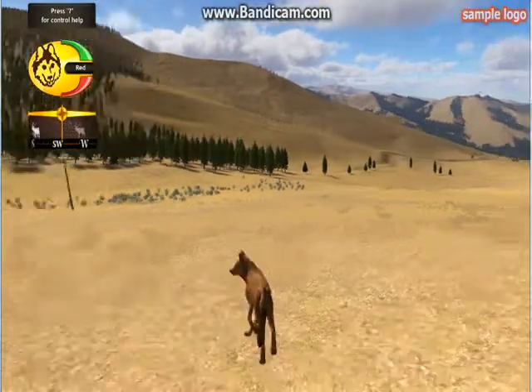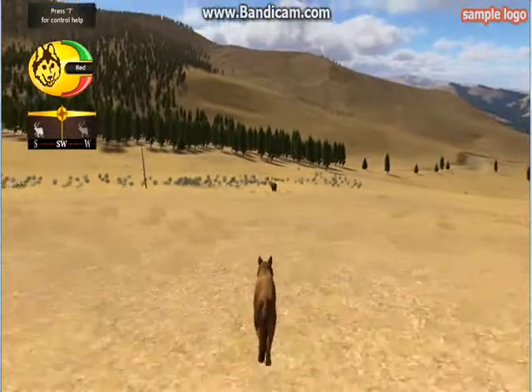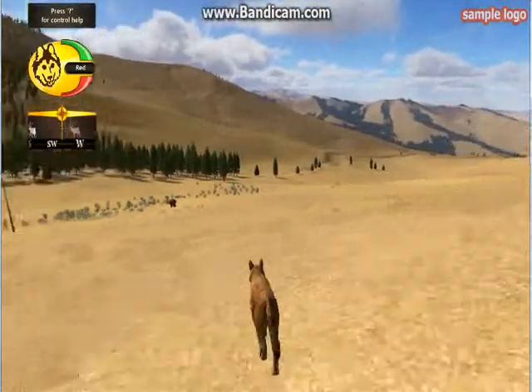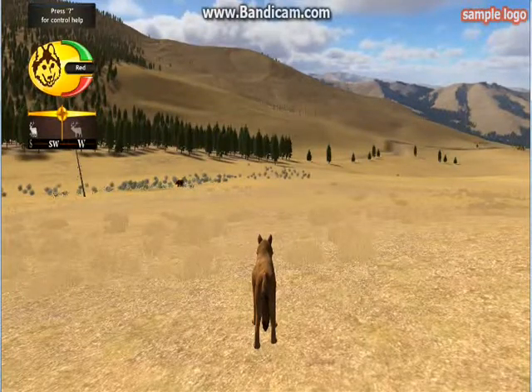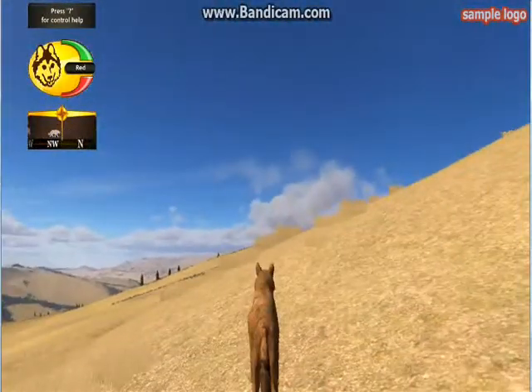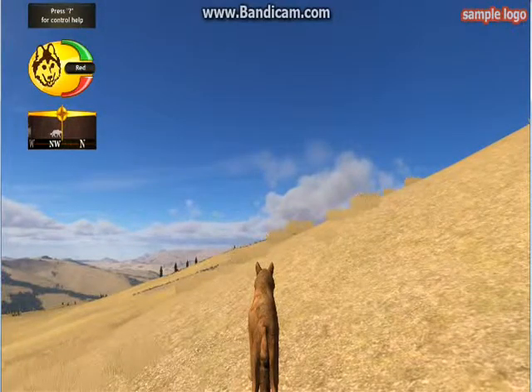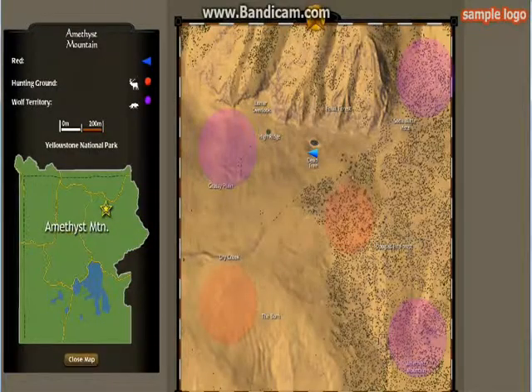The bottom is your hunger — so when it goes low, bears will run away from you on this mountain, unless they're protecting food. But in Slough Creek you'll find out. The top is my stamina, which goes down when I run. The compass is below that, and you can press M for the map. This is me on the map. Hunting ground is elk, which shows up orange — kind of like red but it's orange. And wolf territory shows up in a mint color.